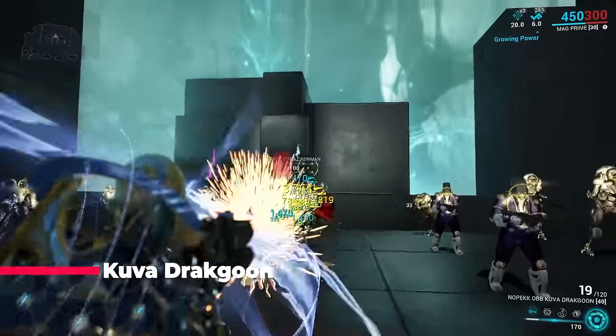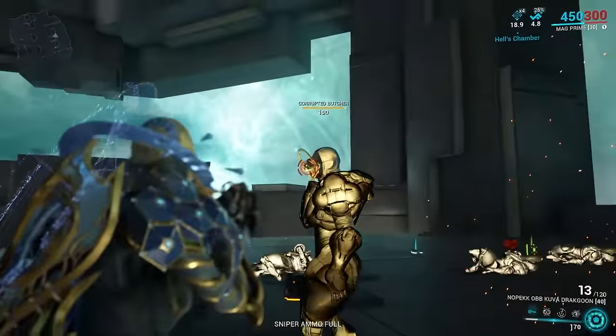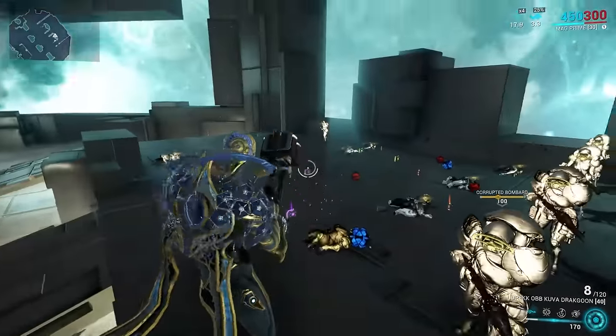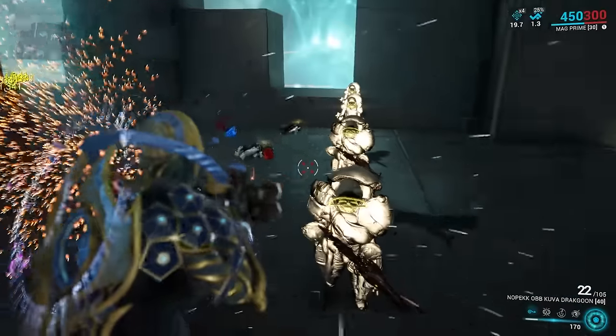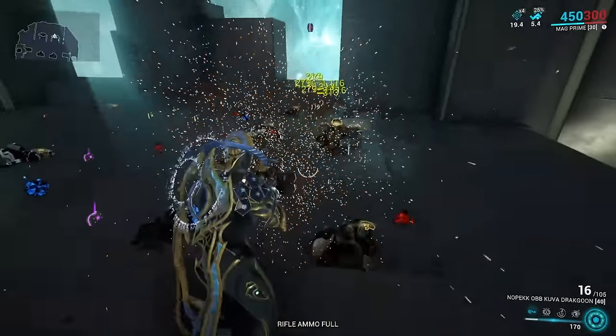Kuva Drakgoon: this is a really interesting weapon. You can use charge shot to take care of heavier units and spam the uncharged version for lighter units. If you get the Exilus augment for it, your shots will bounce all over the place, further increasing your damage.